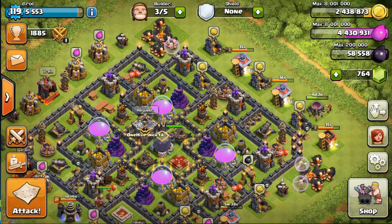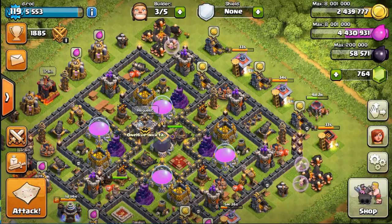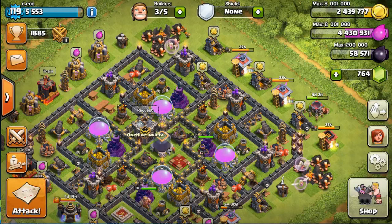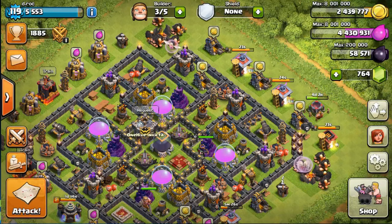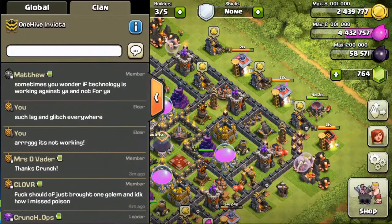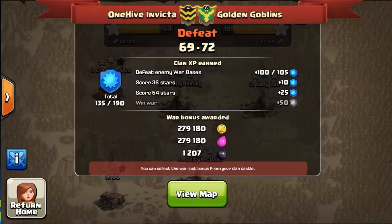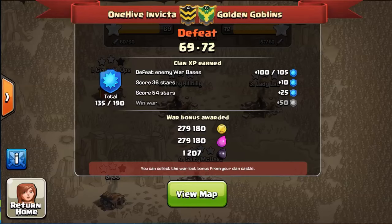Hey guys, what's going on? This is DRock over at 1Hive Invicta with another war recap. We got matched up randomly with the Golden Goblins last war. It was very good — got some amazing attacks to show you. As you can see, we didn't end up pulling out the victory, but it was a very well-fought war. Congratulations to the Golden Goblins.